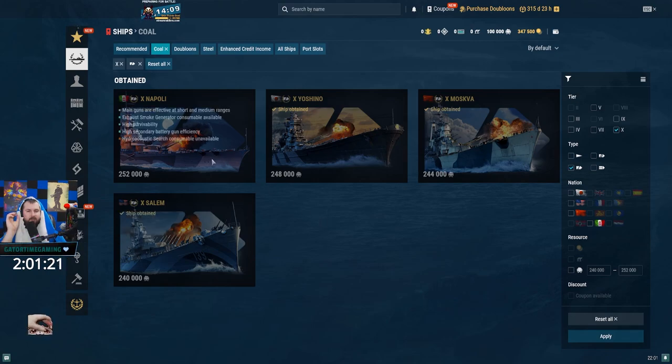Napoli is very tanky — not as tanky as a Petro, but a very tanky and versatile cruiser with engine exhaust smoke, good guns, and SAP secondaries. It usually sees more use in ranked or clan battles when there are fewer ships. Normally in clan bowls they prefer something like Moskva or Nevsky, something with radar, so they don't usually take Napolis.